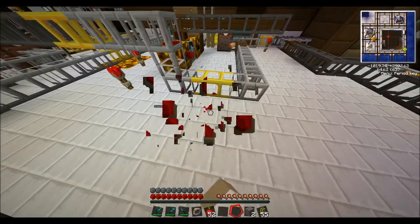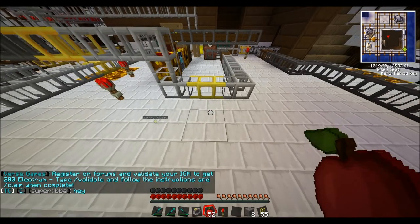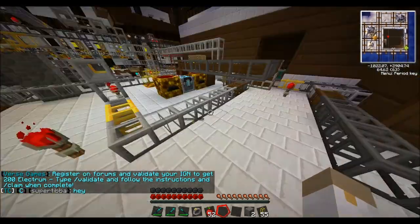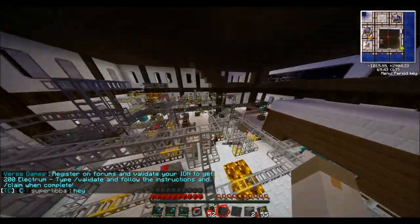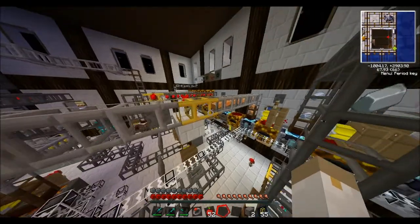Basically how they work is they're crafted like two gold ingots and one glass. Then you just place them down anywhere and you put down a redstone torch and it will boost anything. I have a lot of them in my factory, so that makes the production fast.